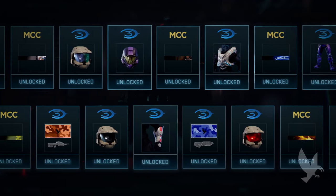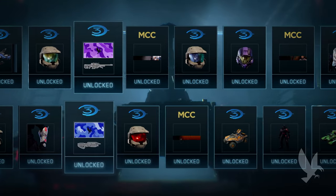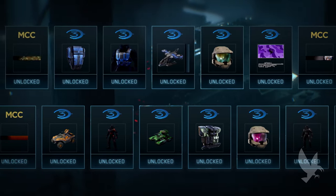Raven includes a lot that hasn't been seen before in Halo. This includes new Halo 3 armors, nameplates both static and animated, weapon skins, vehicle skins, all new cosmetic back accessories, animated visors, and a colored tech suit.